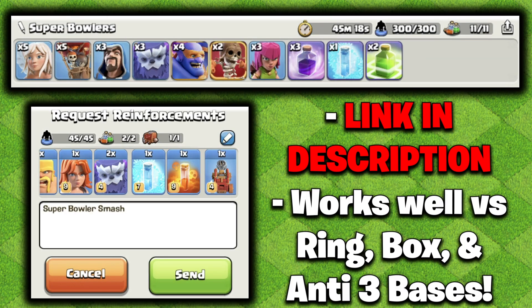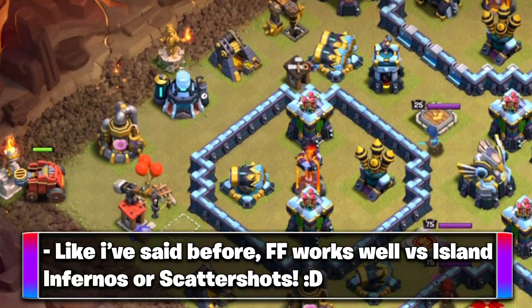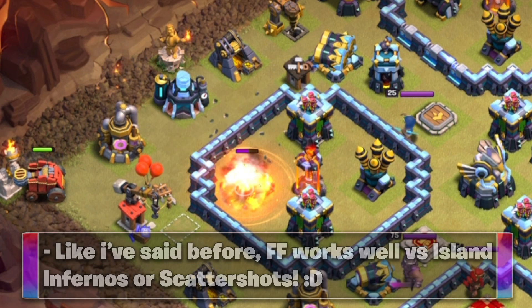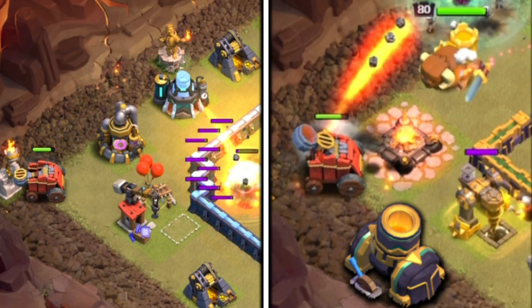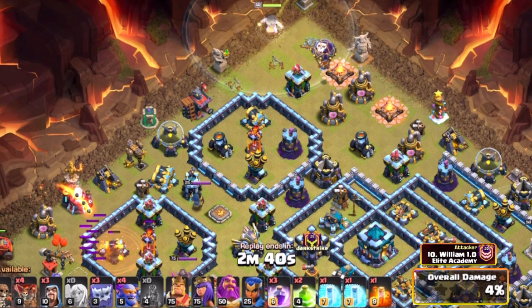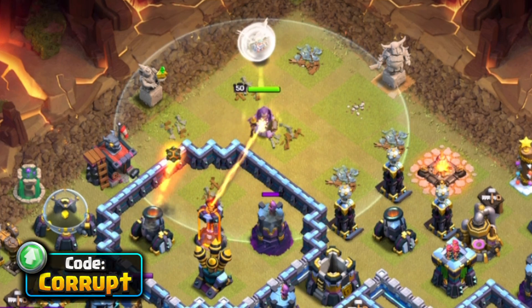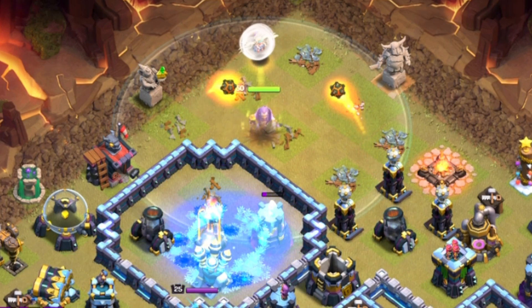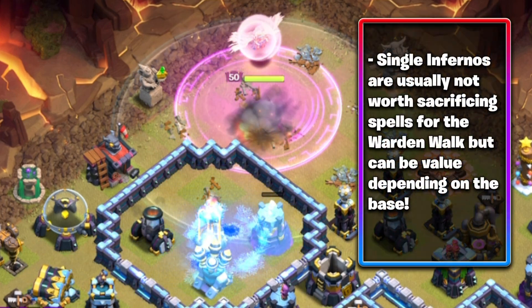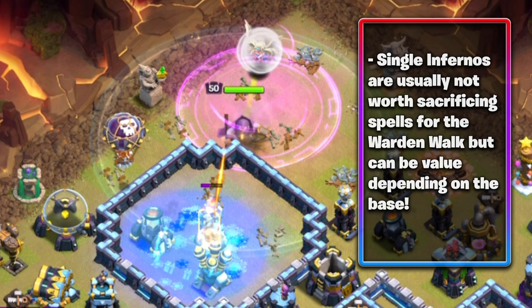For our fourth army, a really strong variation is the use of Super Bowlers. You should always start with the Flame Flinger, usually against a compartment that has a single Inferno — be very careful of Mortars, though, because those can counteract the Flame Flinger. On the other side, you're going to use the Grand Warden Walk just to create the other side of the funnel. If you're going into a single Inferno, you might want to use a Freeze and a Rage — it's usually better to sacrifice those to help remove the single Inferno.